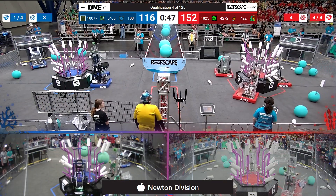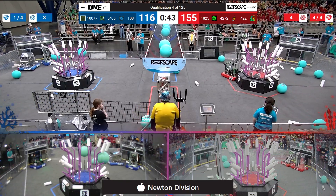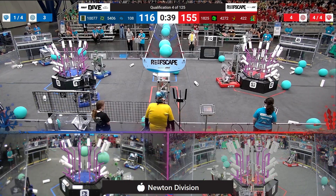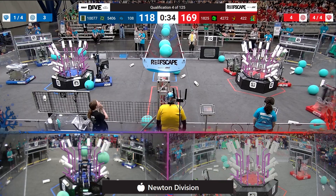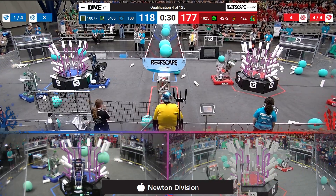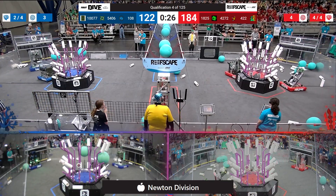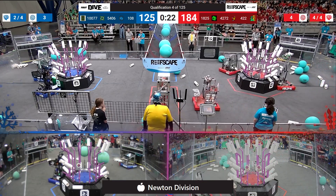Meanwhile, 1825 lining up and scoring — and they de-score their own Coral. We'll see if that becomes consequential later on. Blue alliance looking now to catch up, 40 points back. See if they can close the gap here in the last 33 seconds. 108 sidling sideways, and they will score up on level 3. Red alliance has got all four levels completed — they'll pick up a ranking point for the Coral.